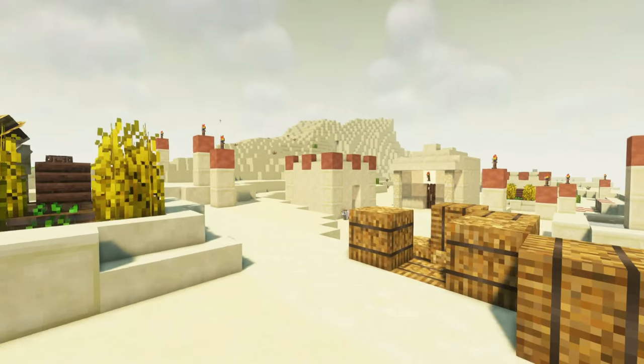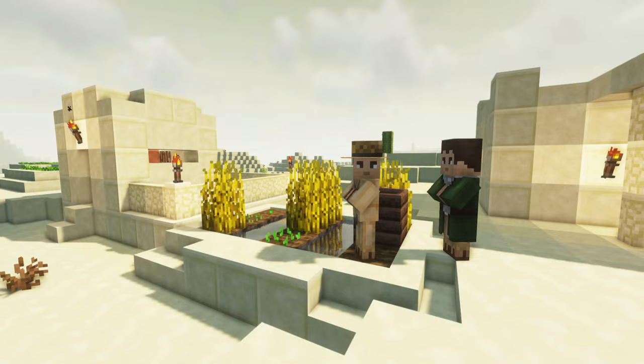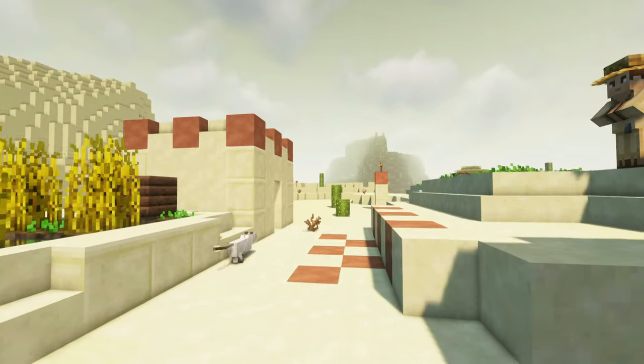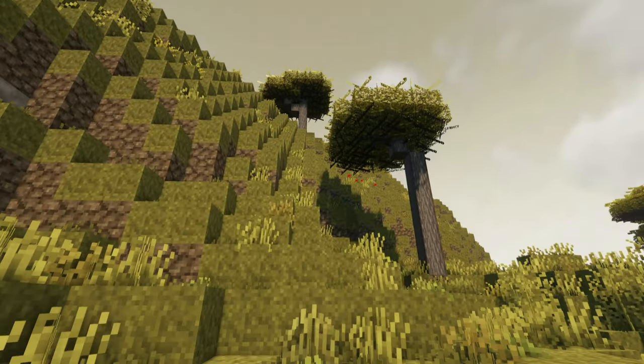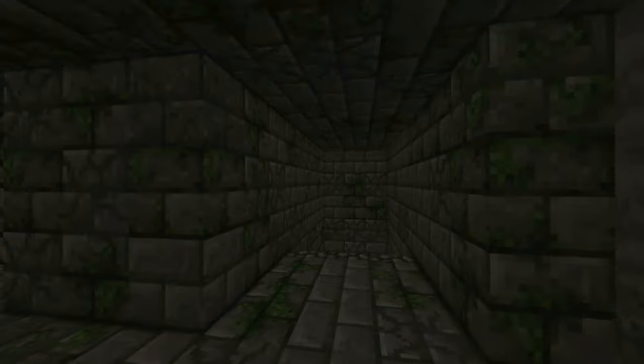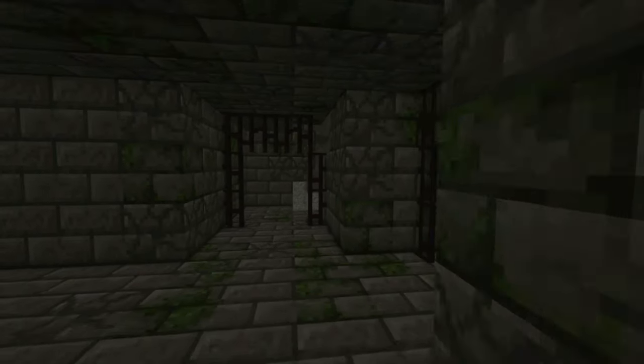Next, we'll be using a medieval fantasy resource pack. My choice for this is Beyond the Lands, a rustic-looking old-world-style texture pack that will give some true believability to our new fantasy upgrade. All the stone and wood textures look grainy and dated, which is perfect for our dark, unforgiving world.